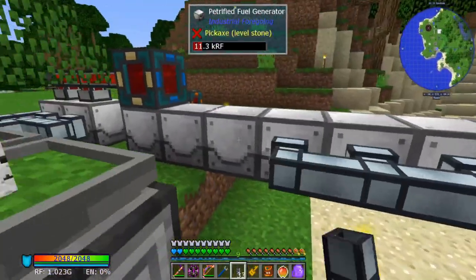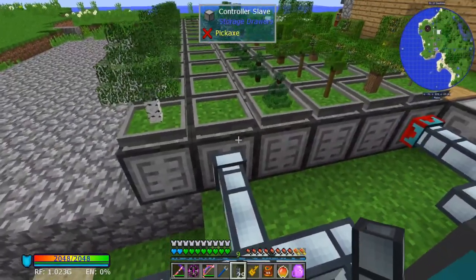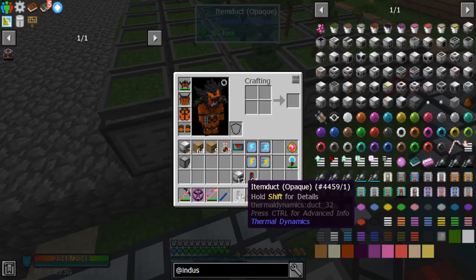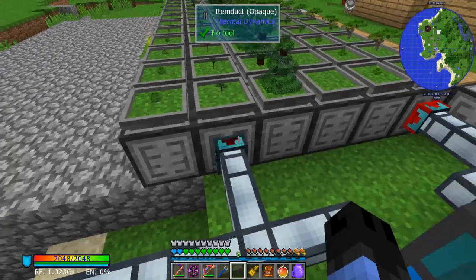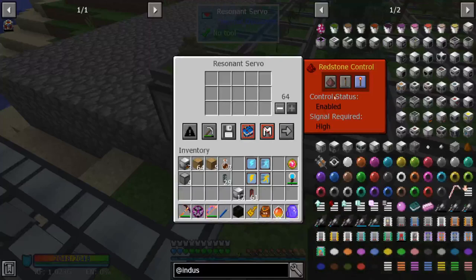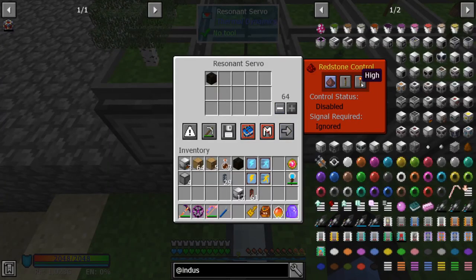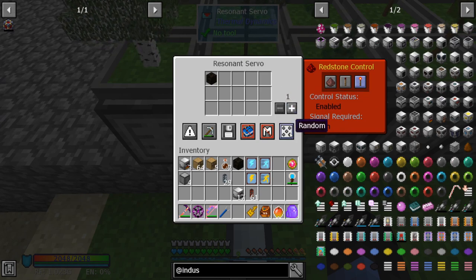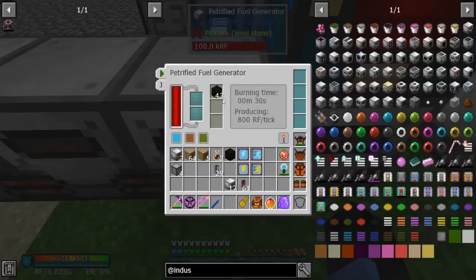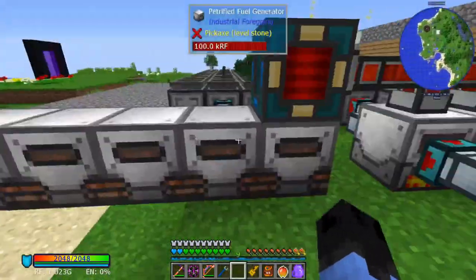So now we should be able to wire these up. I like using controller slaves because you can pull items out or insert items into them. We're going to put a servo there, whitelist only blocks of charcoal, drop the stack size to one, and set it to round robin so it will fill all of them up evenly.